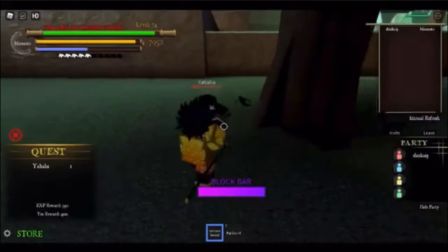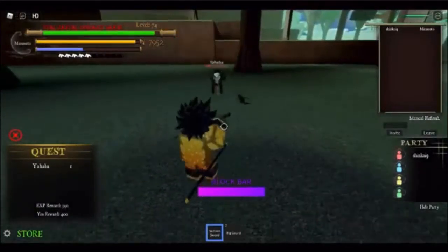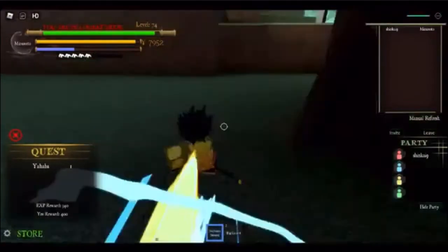When Yahaba has arrows arising from him, he may still use another arrow attack as well, so keep holding block after that attack until he is done with his combos.